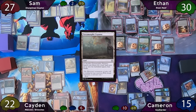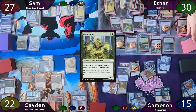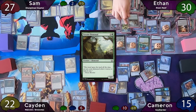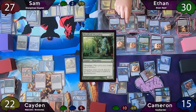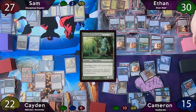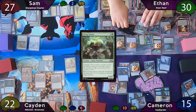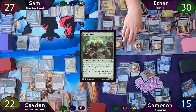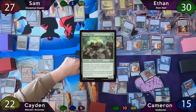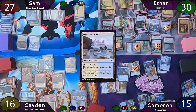Since a permanent was sacrificed, Ethan's Heron gets a counter. He casts Leafkin Druid — Path of Ancestry scrys to the top, non-land to hand from Risen Reef. He casts Terrain Elemental triggering his Drake and Risen Reef — non-land. He casts Woodland Changeling — Risen Reef trigger, non-land. He Convokes Outland Colossus and on ETB puts another counter on his Glimmer Bell, and Risen Reef trigger is also non-land. Ethan moves to combat and swings for six in the air at Caden, who has no choice but to take it.